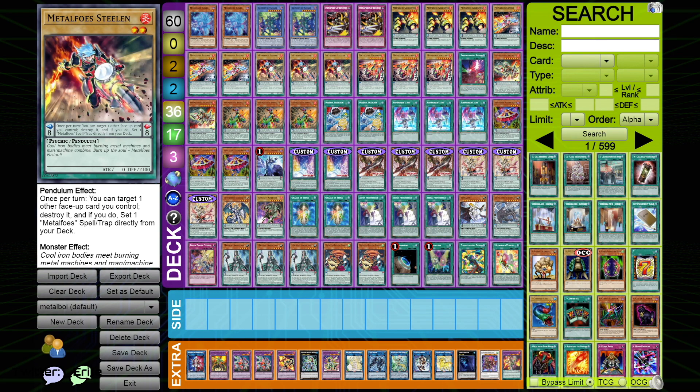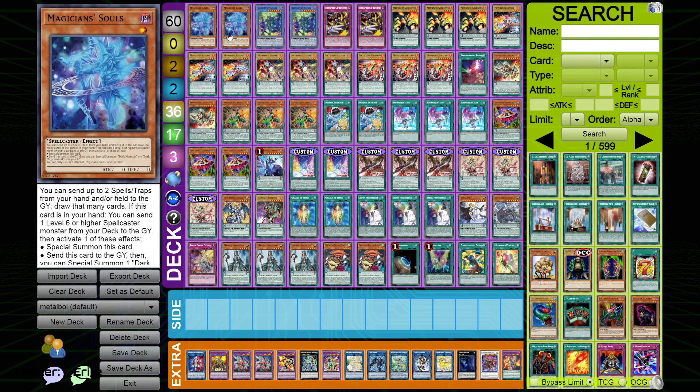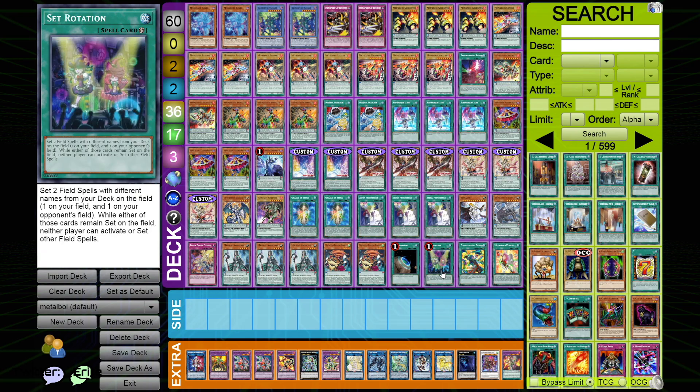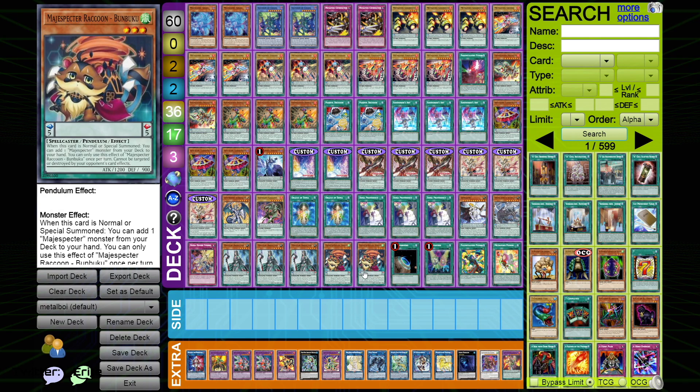So that was the combo. Let me cut to the pile I played. Obviously this isn't refined — I just wanted to point out some niche interactions in the deck. The field spell is broken when you're playing it with Oracle and Zephyr — it opens so many possibilities. I have Set Rotation in here just to add extra consistency. The nice thing with Bumbuku is that if it's normal or special summoned, you can add one Magispector monster from your deck to your hand.